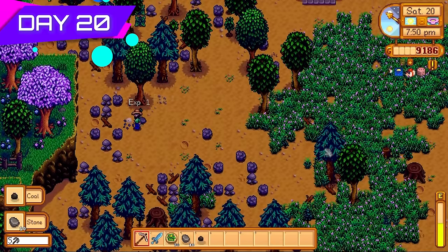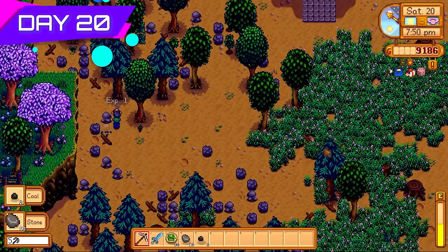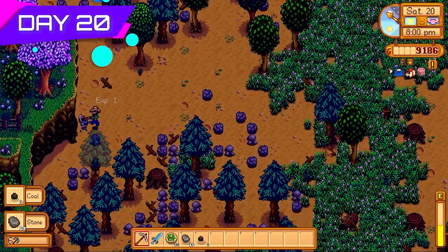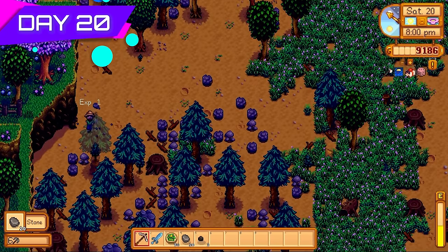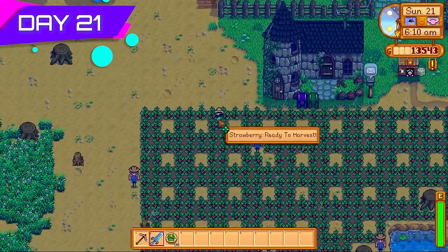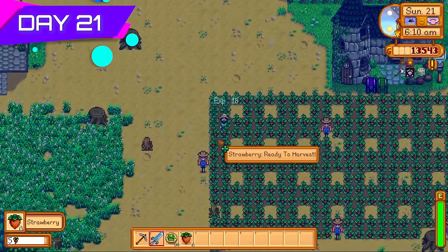I spent a good portion of day twenty clearing everything on the farm, but primarily I wanted level six mining so I could make regular bombs. Regular bombs are super handy in Skull Cavern — all you need is iron ore and coal.